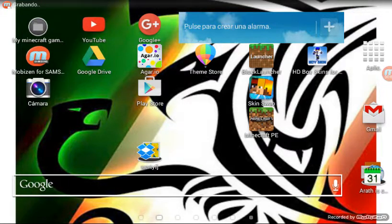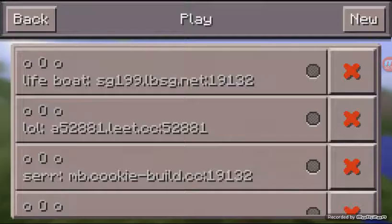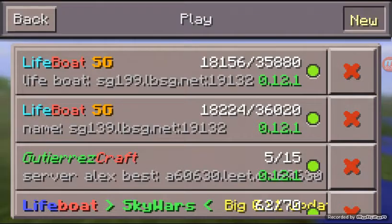Hi, it's Omega Alexis here. Today I'm going to show you how to put Lifeboat on Minecraft Pocket Edition. Let's get right into it. The first thing you want to do is go over here to New.